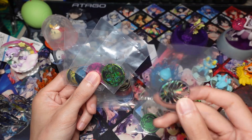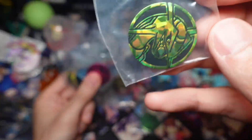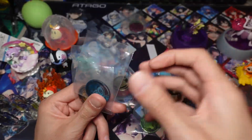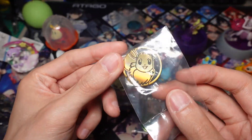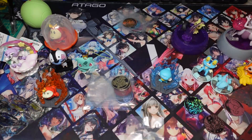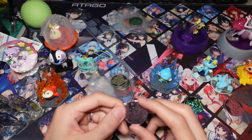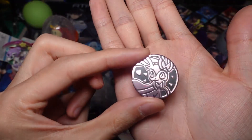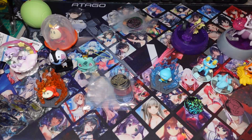I got an Arceus coin, a Rayquaza coin, a Morpeko coin, a Piplup coin, an Eevee coin, and a Turtwig coin. I also traded the extra Morpeko coin I had for a Sylveon coin, which is one of the ones I was chasing after, so I'm really happy that kid traded me.